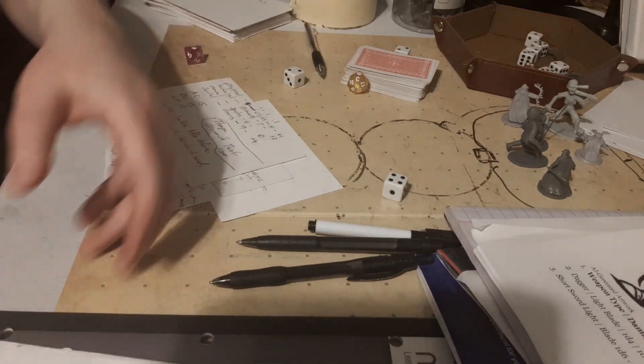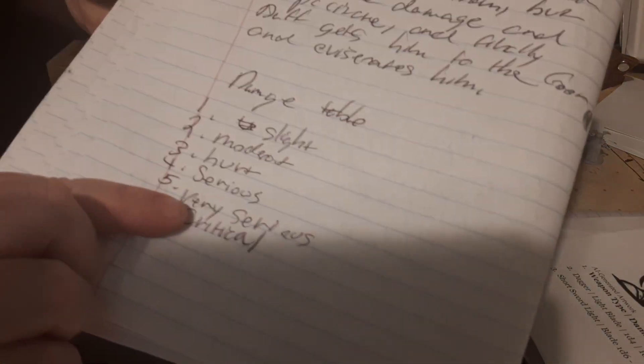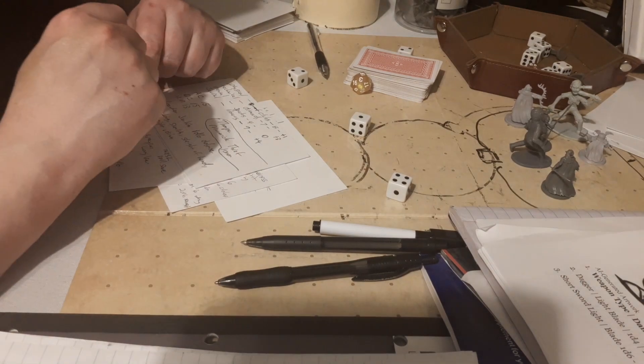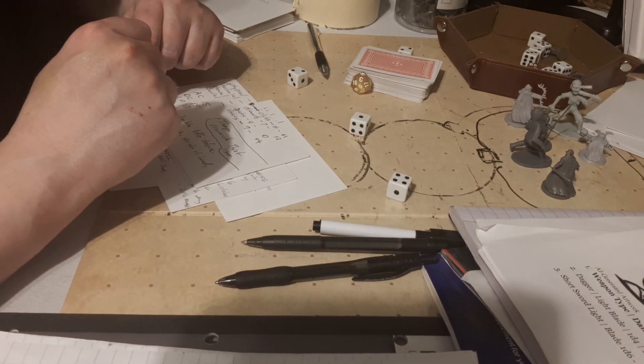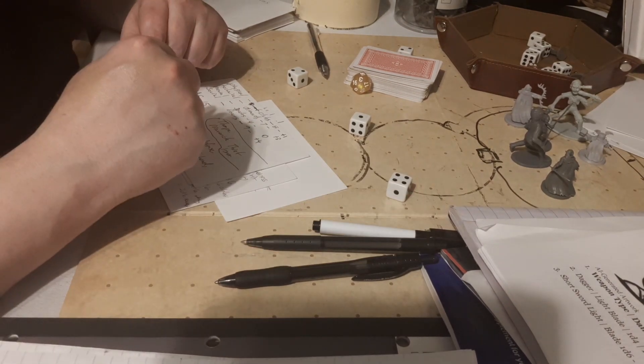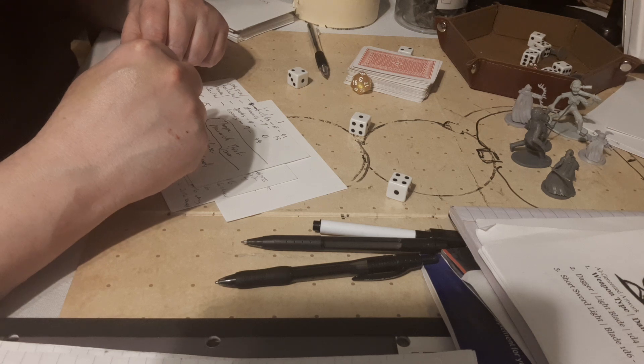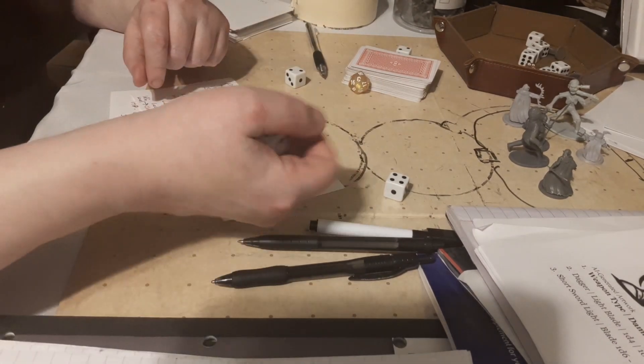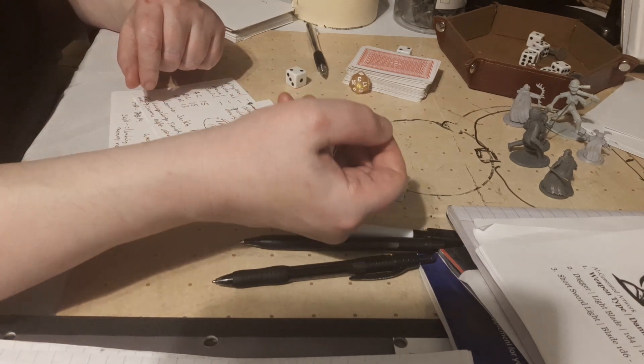And then you can roll against a damage table. Here's an improvised one going from 1 to 6, from slight to critical. You roll, and say you roll a 1 — they take slight damage. But then, depending on the weapon, it could bump it up a couple of notches from slight to hurt if your weapon does plus 2 or plus 3 damage.